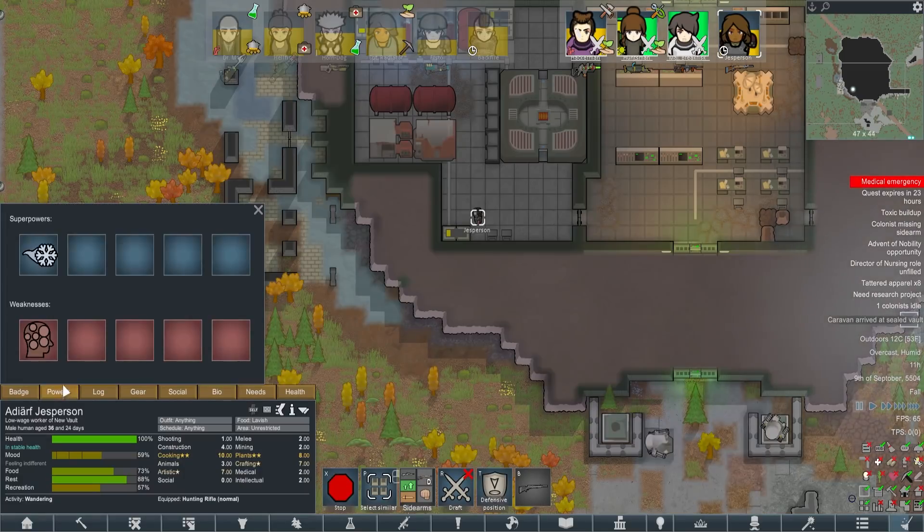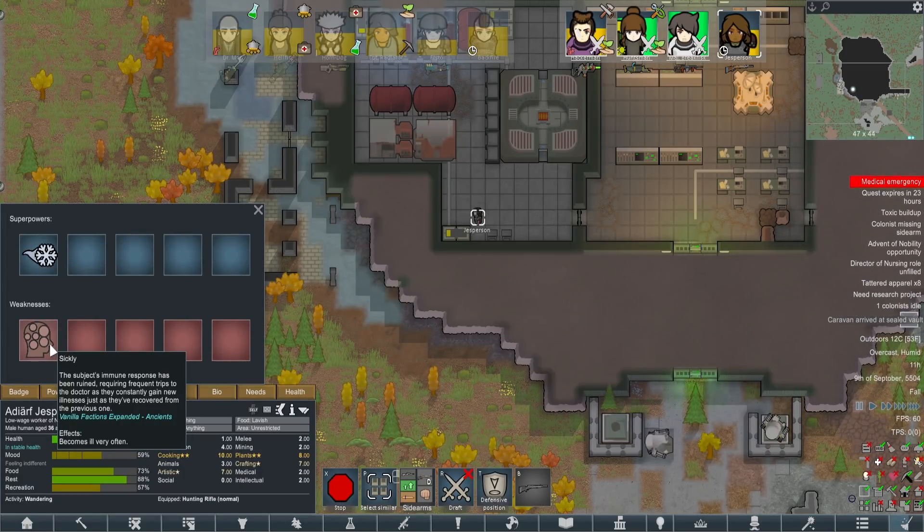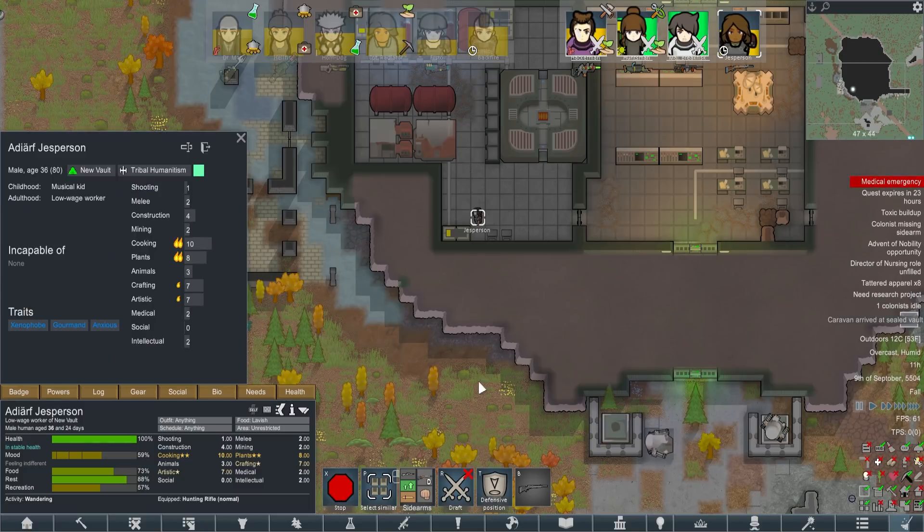Jesperson. What are you like? Ice Breath - I'll take Ice Breath happily. Sickly isn't really a big deal when you've got a state of the art hospital. Xenophobe - fits quite well with the faction. Gourmand is obviously very good. Anxious, not so much. Quicking and plant skill is quite nice.